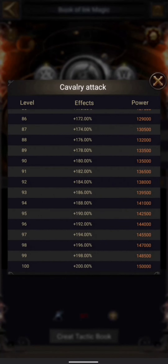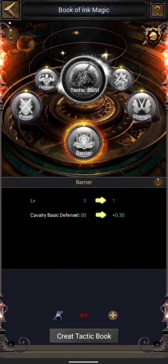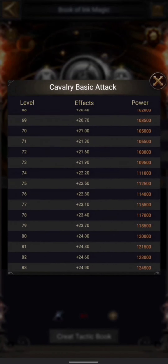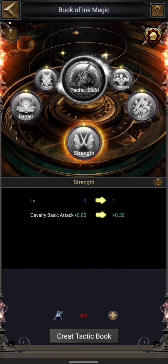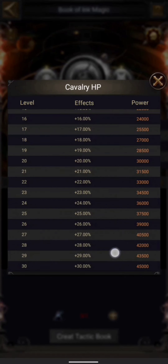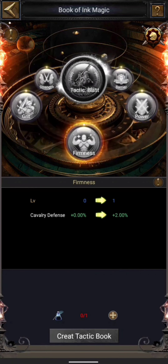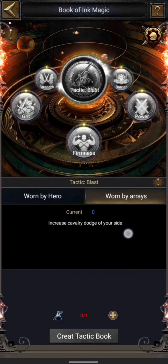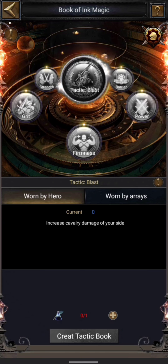If I max it out I can get 200% attack. Then we have basic defense which goes all the way up to 30, basic attack also up to 30 — those are very big bonuses. Then we have health at 100% and defense at 200%. Apart from this, the middle section shows it can also increase the damage of your troops and the dodge of your troops. The book can be worn by a hero or used in place of an array.